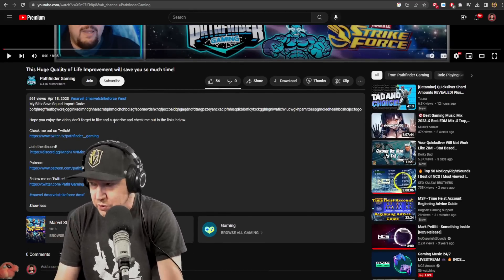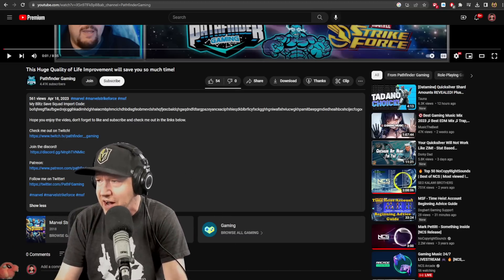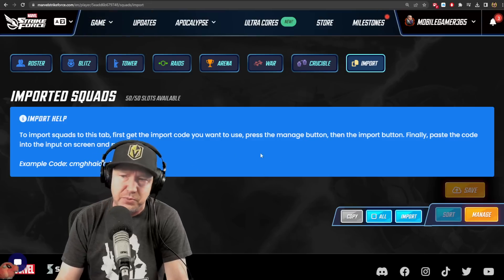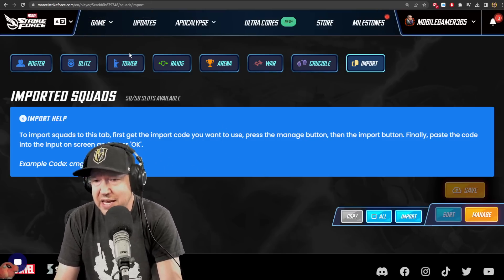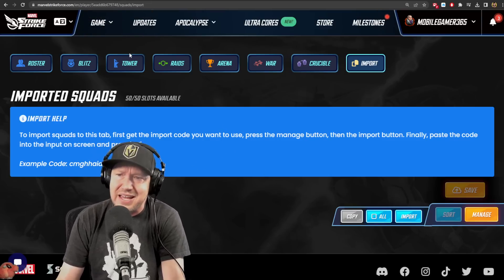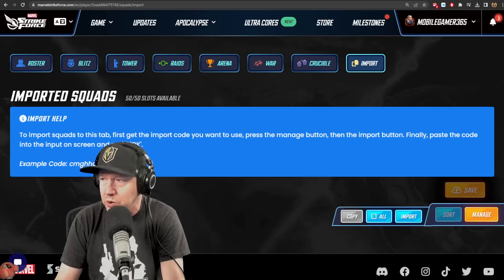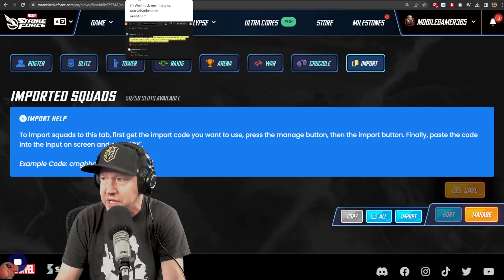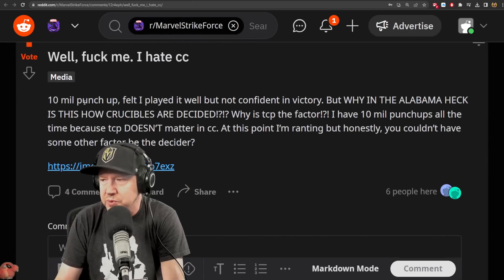He set up a very good blitz safe squad. I ran it and it was doing better than what I was doing before — it was so simple. I didn't find the import process to be that intuitive though; it was a little bit clunky. I actually accidentally deleted my raids squad before I could get my blitz one to work, so this is actually kind of a big deal.